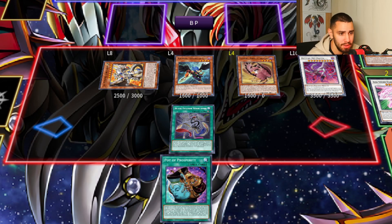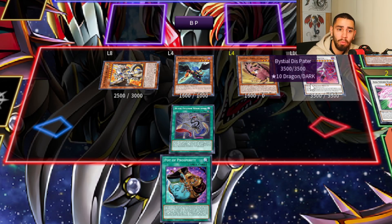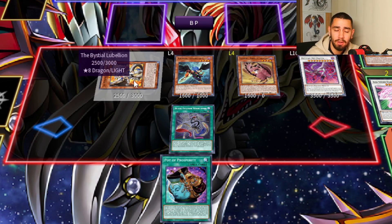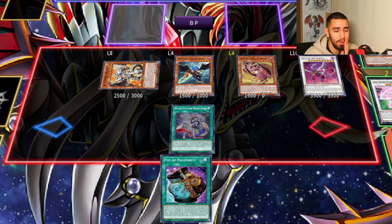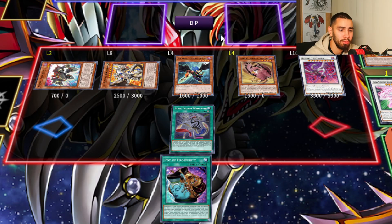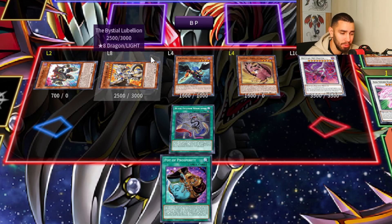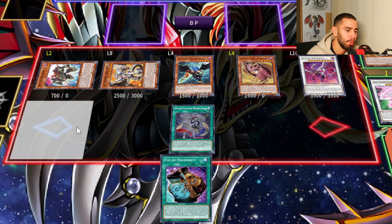Alright, we have two options over here, guys. We can have either Baronne de Fleur, Little Knight, and Dispater — or Baronne de Fleur, Draco Berserker, Dispater — or we could have Chaos Angel with Light/Dark effect, plus Little Knight, plus Draco Berserker and Dispater. If you want to go into Baronne de Fleur — right now we can go into Baronne de Fleur and then use only these two to go into Little Knight or Draco Berserker.